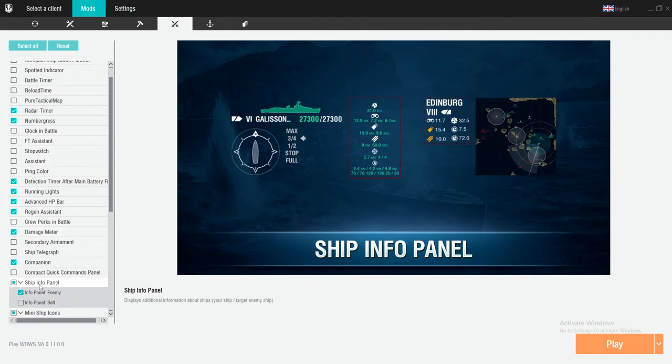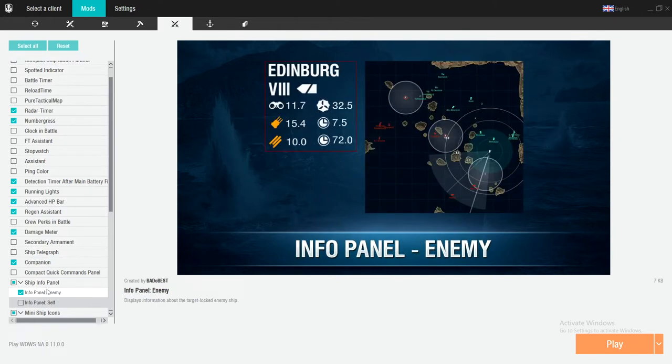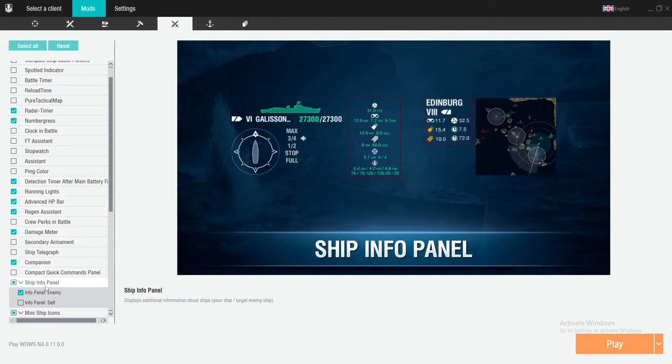Ship info panel — this lets you know so much about yourself and your enemy. I have it selected for my enemy; I put it right up by my map and it lets me know what their viewing radius is, what their top speed is, what their range is, and their reload. For example: his main battery has a range of 15.4 kilometers and reloads in 7.5 seconds; his torps have a 10-kilometer range and reload in 72 seconds. So if I'm going against a Z-52 in my Des Moines and he just fired his torpedoes, I know he's not going to have torpedoes for 20 more seconds — that'll give me enough time to kill him.